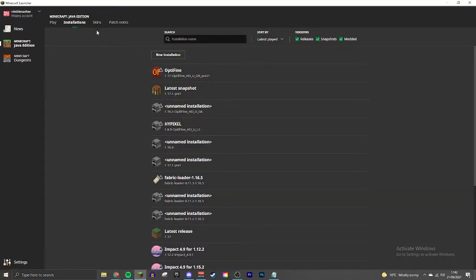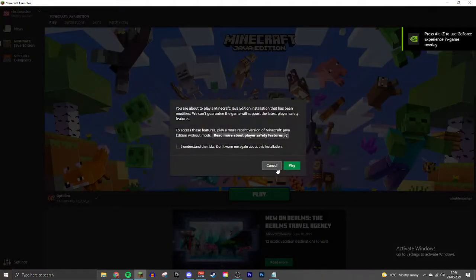First of all, open up the Minecraft installer. Then go into installations and check if you have 1.17 downloaded. If not, download it. Then open up 1.17.